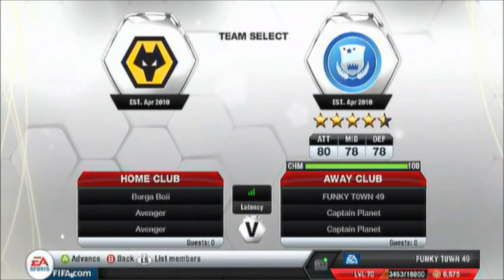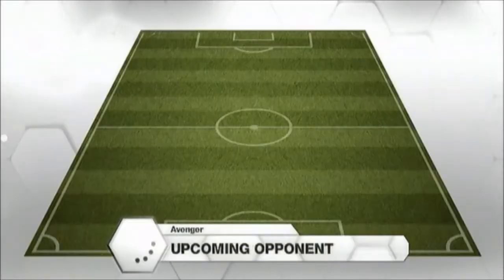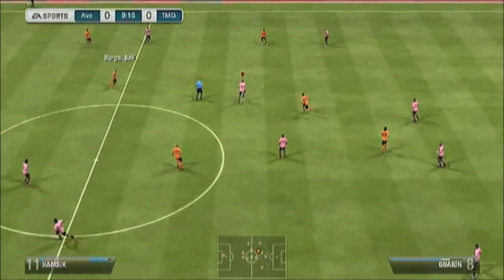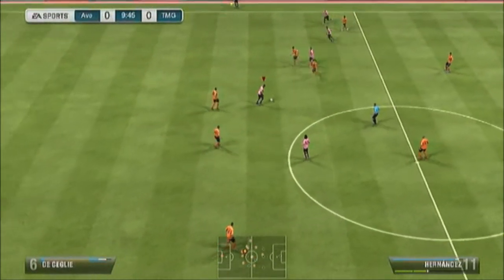I come up against Burger Boy — I think that was his name — with his team name Avenger. He basically has a Napoli team with just one or two exceptions: his left back and right back are the only non-Napoli players. So he has good chemistry even though a lot of them are out of formation.